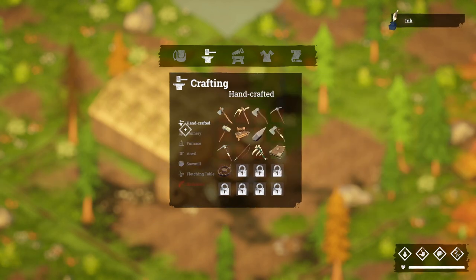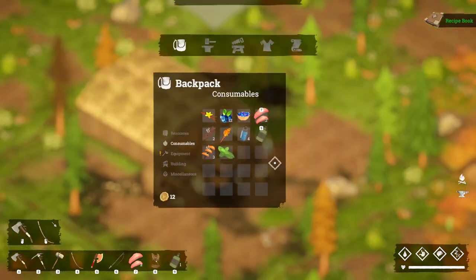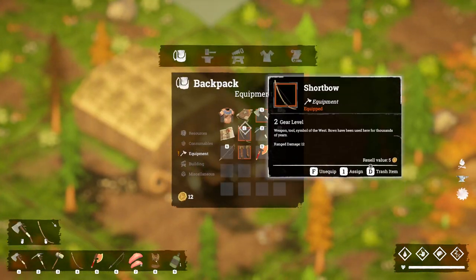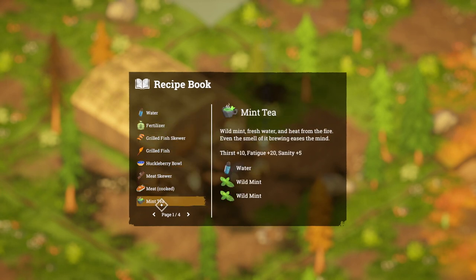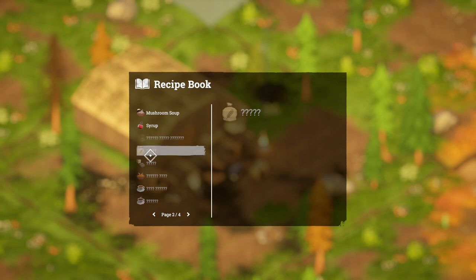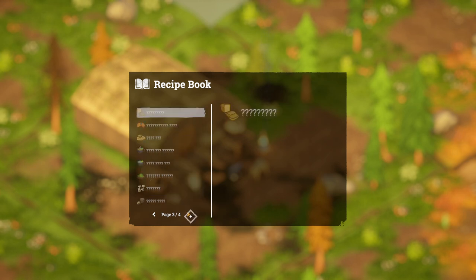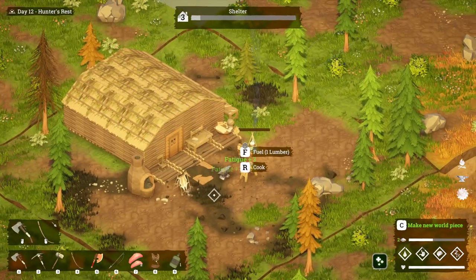Now I can handcraft and make myself the recipe book. Let's have a look inside — in the equipment section I can read it and see all the items I have and what they're worth, as well as everything that's still missing. There are still quite a few things missing as we continue to evolve, so it's worth getting to that stage.